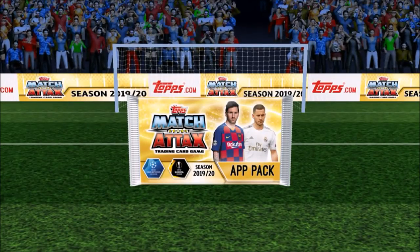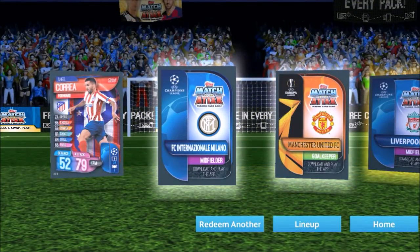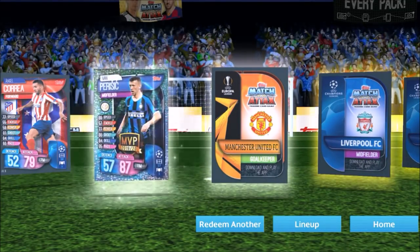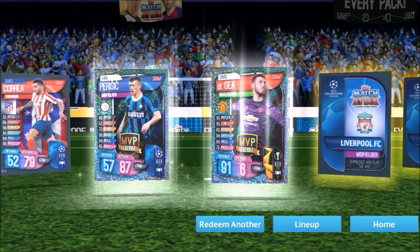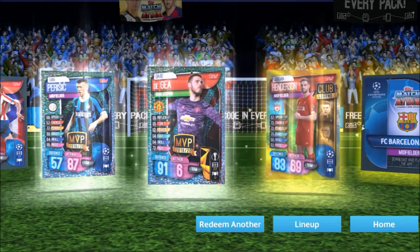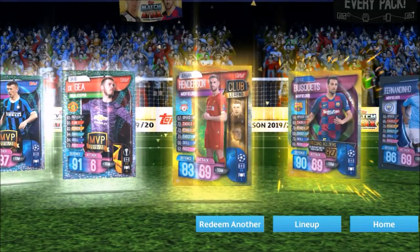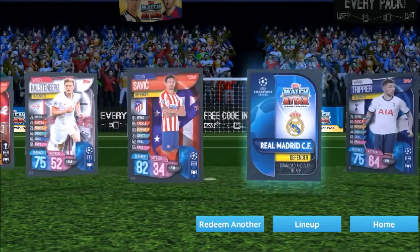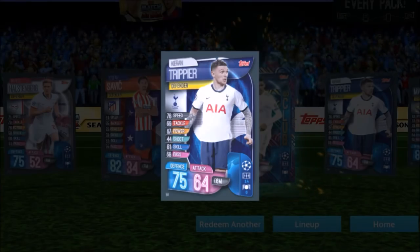Another one — a Sarni international code, so this should be gold. Oh, is this a lucky pack? A pack full of inserts! MVP Perisic — pretty good. Manchester United goalkeeper — De Gea MVP, nice, 10 million for 91 in defence. Henderson club legend — good on defence. Another Biscuits record holder. And then — a 100 club! Huran — this is a cracking pack!